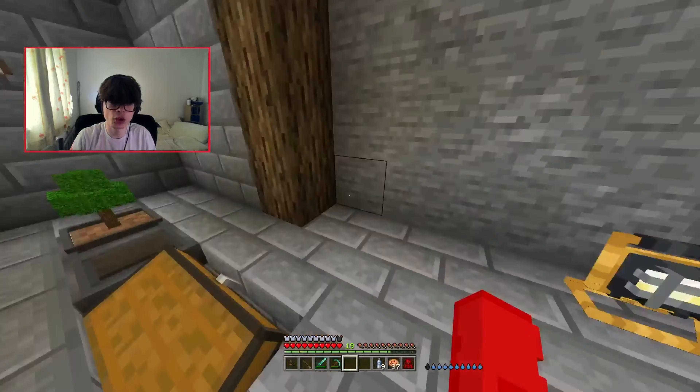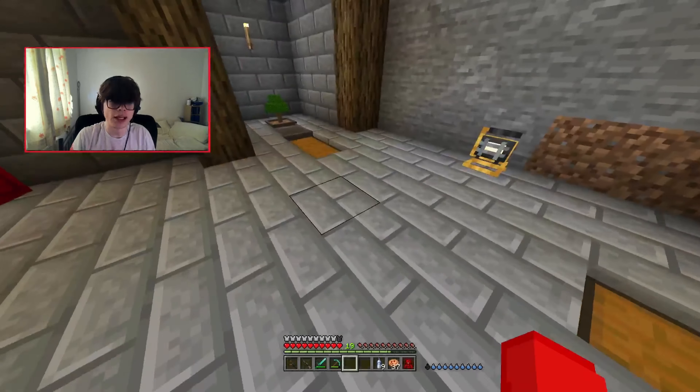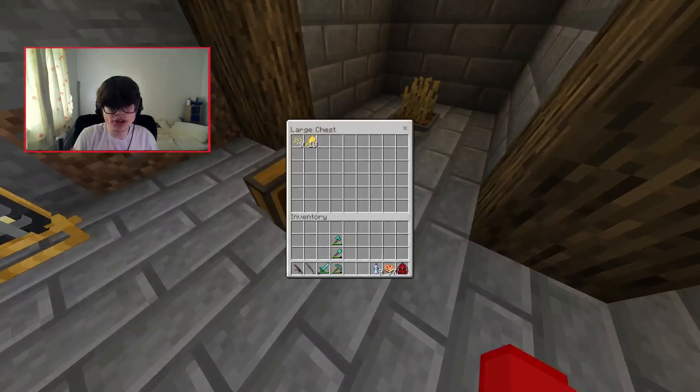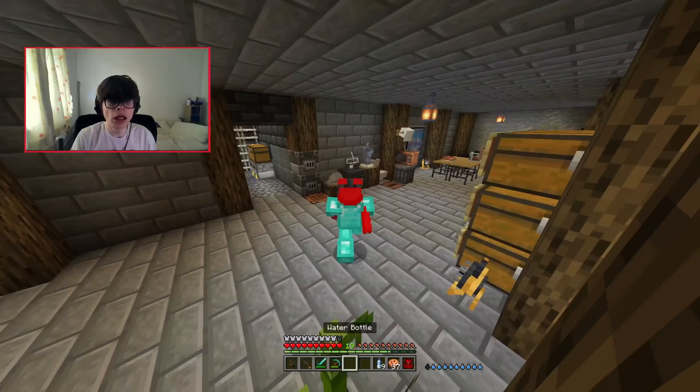I've been messing with the bonsai stuff and I've managed to make a little bonsai area here for all the stuff that's going to get deposited. I tried to use conveyor belts but it didn't work, so I'm using hoppers. The tree one's obviously working and this one's obviously working too. Now we're under-supplied on wood and under-supplied on bread and sweet berry cookies.